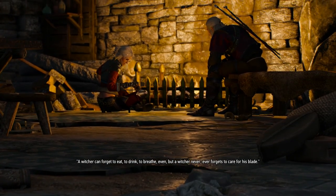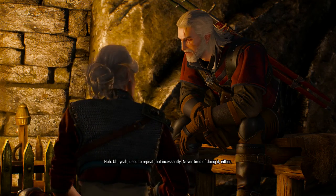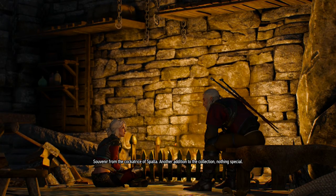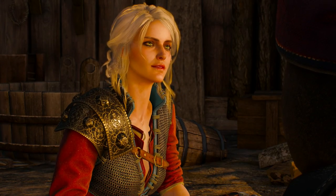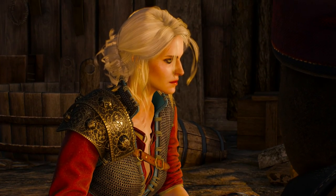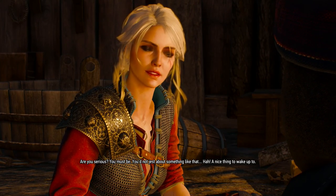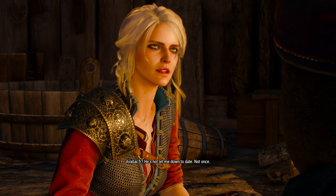Ciri: 'A witcher can forget to eat, to drink, to breathe even — but a witcher never, ever forgets to care for his blade.' She asks what creature gave Geralt the scar over his left eye. He says it's a souvenir from the Cockatrice of Spala. She notes her own scar has healed beautifully thanks to Avallach's special ointments. She wonders where he is now. Geralt tells her they lifted his curse — he's at Kaer Morhen, waiting for her. Ciri: 'Are you serious? You'd not jest about something like that. A nice thing to wake up to.' Geralt says Avallach hasn't let him down once.